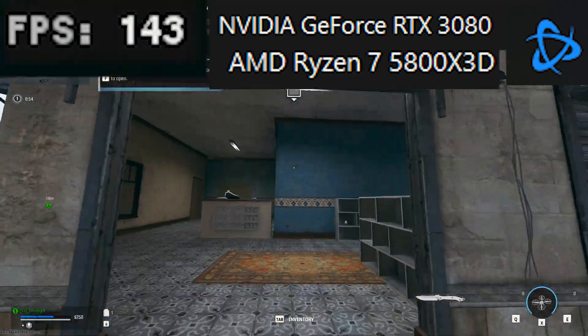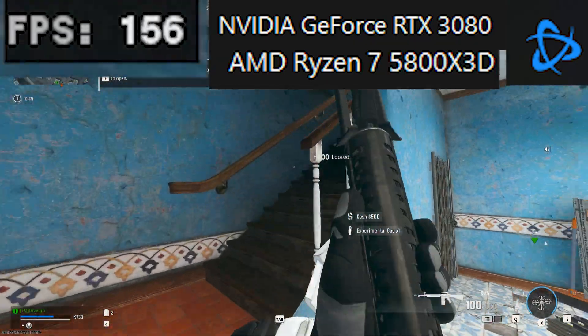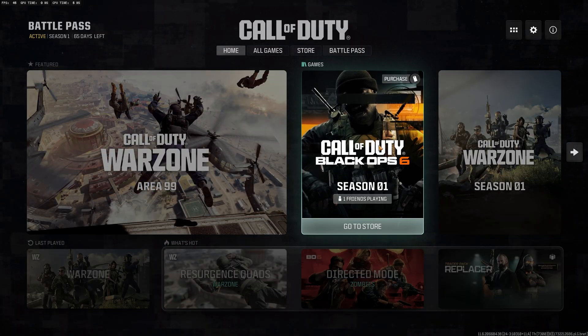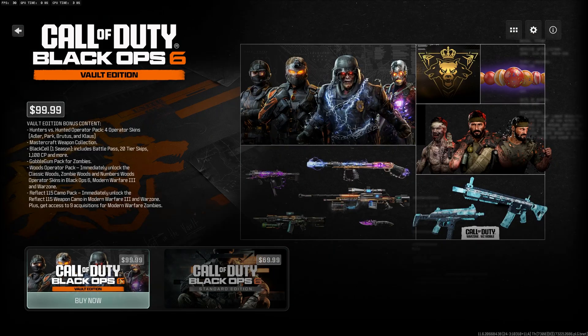Before you click off the video and start that 90 gig download though, there's a couple things to keep in mind when you're playing on Battle.net. Number one, you won't be able to launch Black Ops 6 from Battle.net unless you also own it on that platform. To play multiplayer, you'll have to go back to Steam.